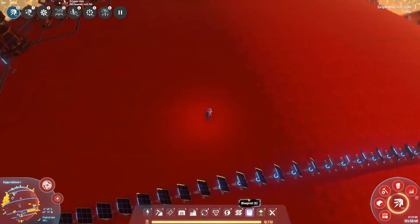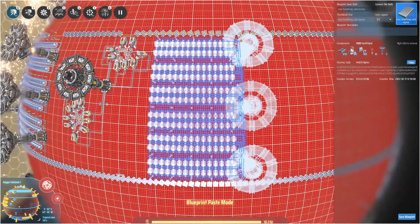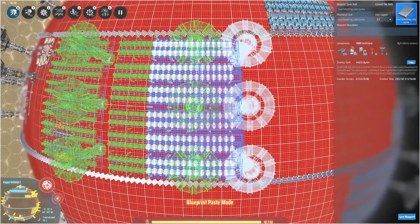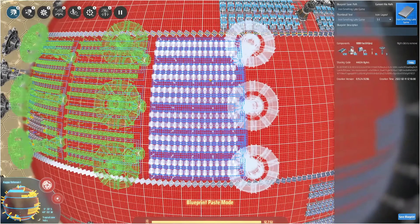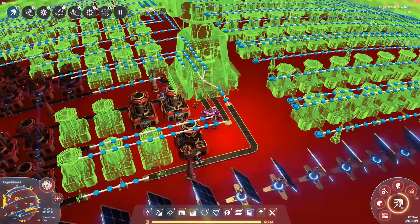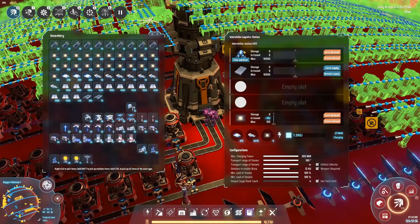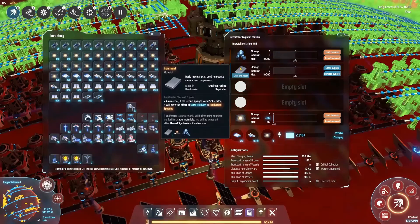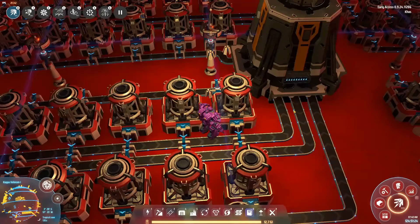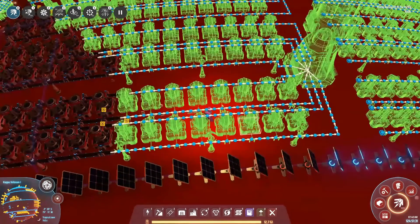We warp to our smelting planet — it's red because I color-coded it with colored concrete. Red is for smelting. This is late in the game, so we have blueprints we can use to stamp down pre-configured combinations of buildings. My construction drones will go out and start building. The big towers are logistics stations — we can put ships in them; we're demanding iron ore and supplying iron ingots. We need warpers to let ships travel across star systems.